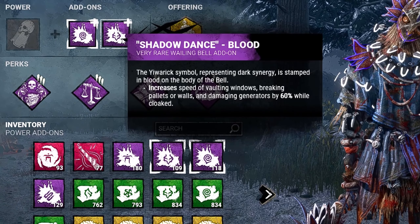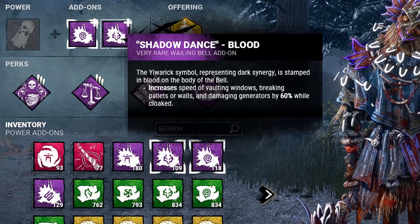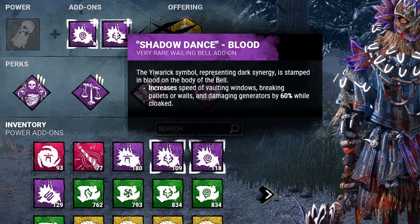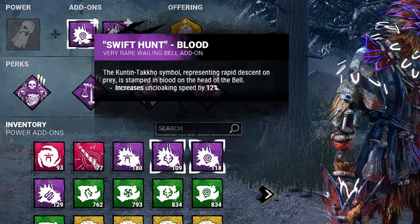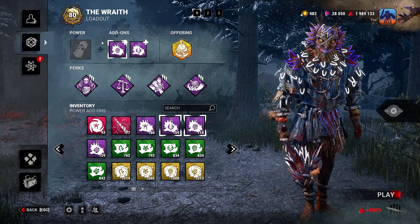As far as add-ons, I'll be going with Shadow Dance. This will increase our speed of vaulting windows, breaking pallets or walls, and damaging generators by 60% while we're cloaked. And I'll be going Swift Hunt, which will increase our uncloaking speed by 12%. Overall, I came up with this build while playtesting with the new Dragon's Grip and having a lot of fun with it.